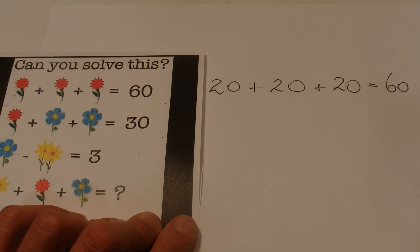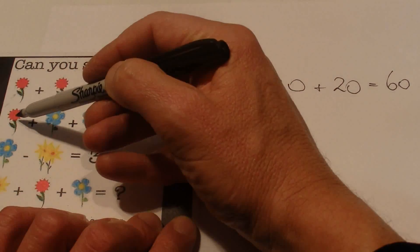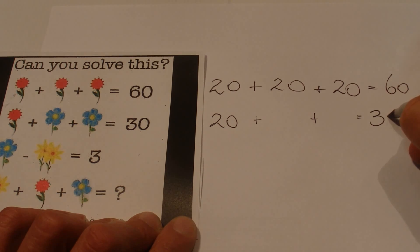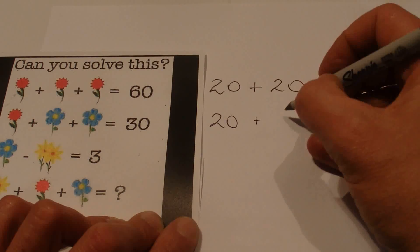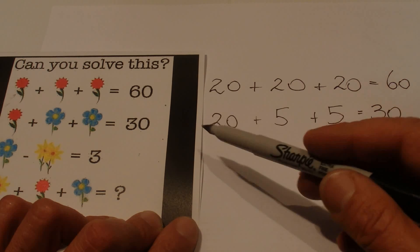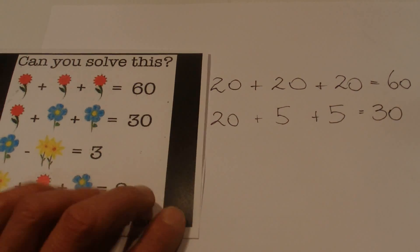So the red flower equals 20. Now if we put 20 in for the red flower, we've got two unknowns that equal 30. Those two unknowns have to be the same amount because the flower is identical. So that's got to be 5 — the blue flower is 5. So it's 20 plus 5 plus 5 equals 30, and that solves the second line.